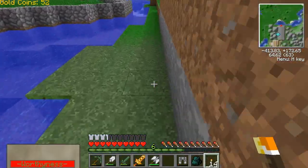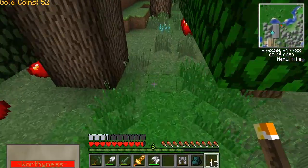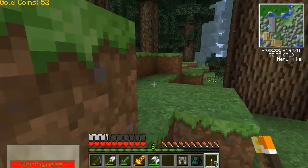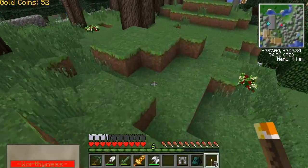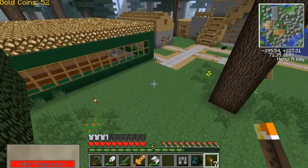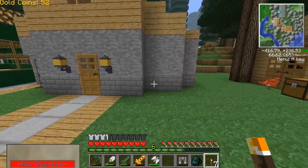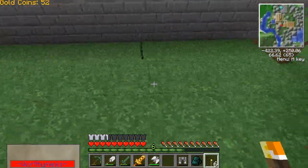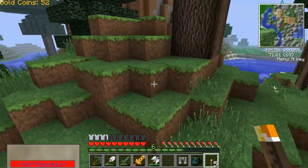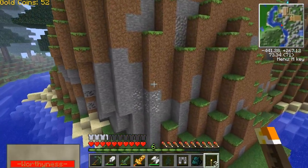Besides all the strange creatures — weeping angels seem to spawn at an alarmingly high rate, so that is going to be kind of scary when I start going out at night. I'm just placing torches so creatures won't spawn, because the last thing I want is an ogre or a golem spawning right in this area. By the way, 1.4.6 added 3D items now, so items will spin on the ground — that's kind of cool.